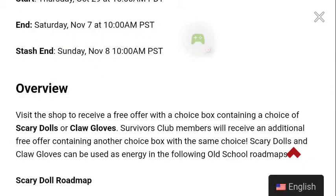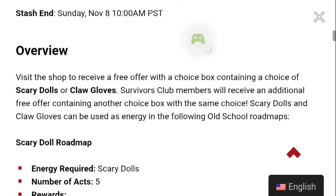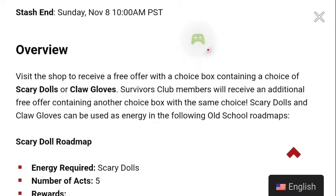Visit the shop to receive a free offer with a choice box containing a choice of Scary Dolls or Claw Gloves. Survivors Club members will receive an additional free offer containing another choice box with the same choices. Scary Dolls and Claw Gloves can be used as energy in the old school roadmaps.